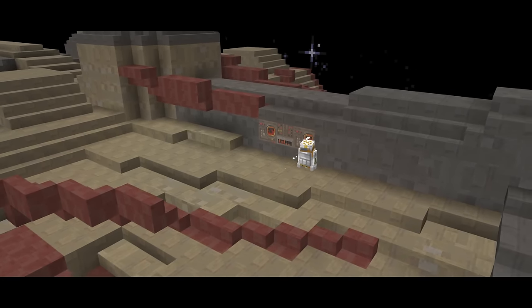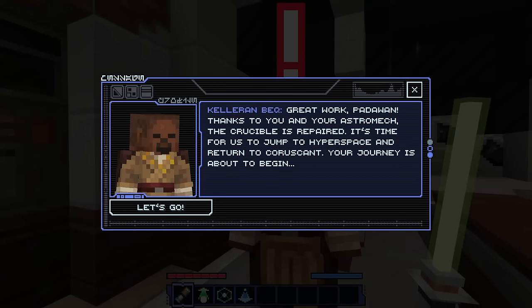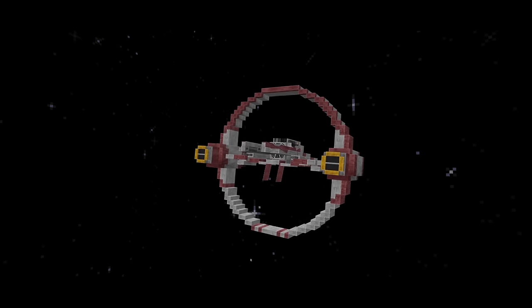'Great work, Padawan. Thanks to you and your astromech, the Crucible is repaired. It's time for us to jump to hyperspace and return to Coruscant. Your journey is about to begin.' We're going hyperspeed — awesome! Years have passed since the gathering on Ilum. The Clone Wars have engulfed the galaxy in conflict. You've completed your journey as a Padawan, facing the Jedi trials. We're heading towards Coruscant — I love the giant cube planets!